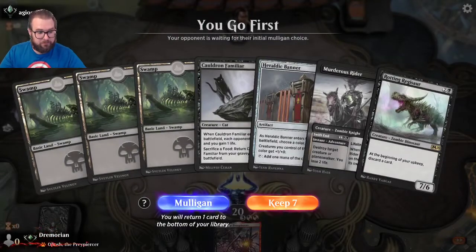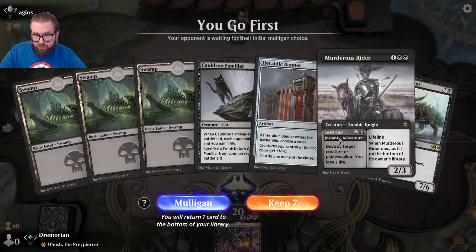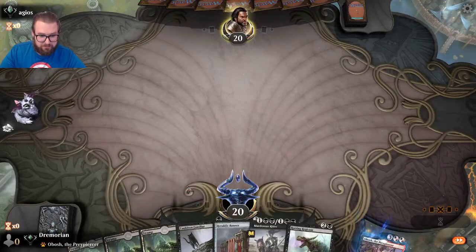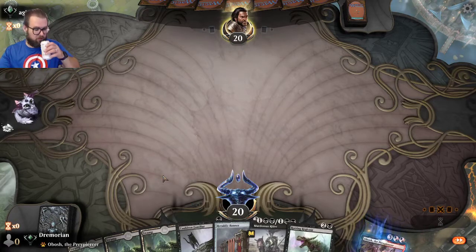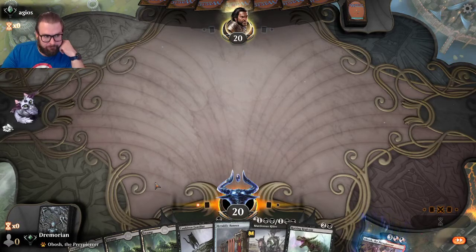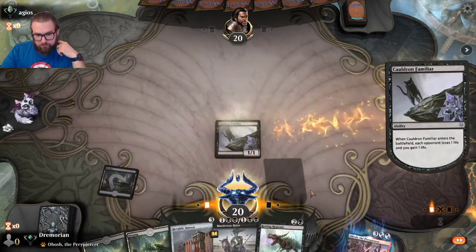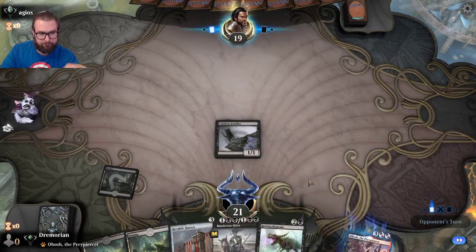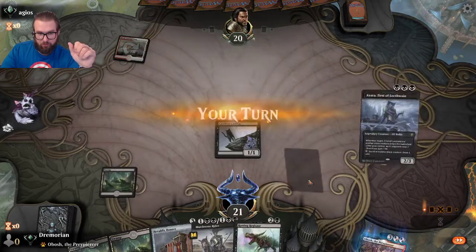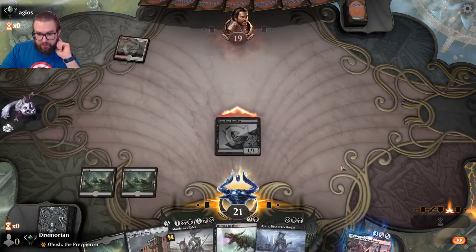Our opening hand is a three-lander: Cauldron Familiar, Heraldic Banner, Murderous Rider. Looks good — keep. I'll lead off with a Cauldron Familiar. Opponent is playing what looks like a Woods Crag card. We pick up an Ayara, which is nice. Play the swamp and swing in.